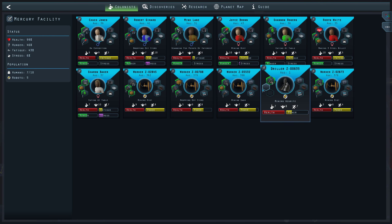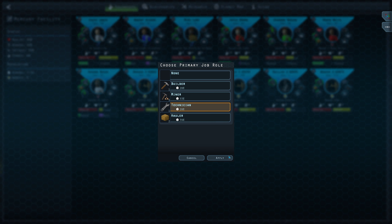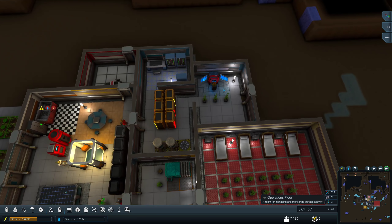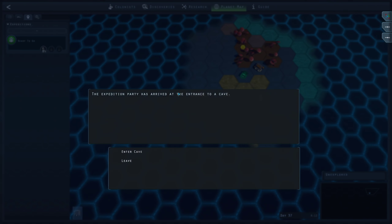The robots that are running out of work — I'm going to have them be technician robots now and then mine and haul. So Worker Z or whatever this one is will start to repair stuff around the base, freeing up my people for other tasks.